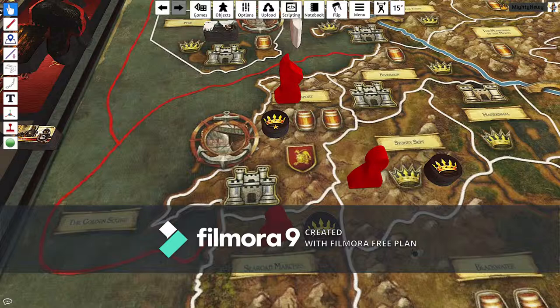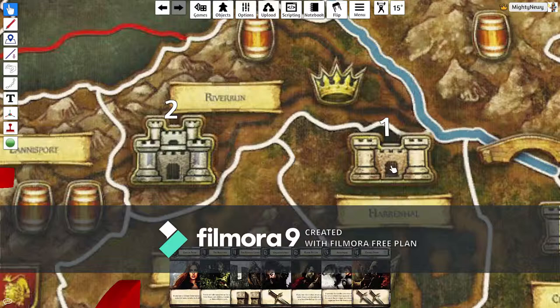On this turn Lannister has decided to consolidate power on a lot of his units. For this one here you'd get one power token. For this one you'd get two because it has a printed crown — one for the crown, one for the token. Over here you can use this to either consolidate and take one power token, or muster two units: two footmen, one knight, a siege engine, two boats, or a combination — basically two points of mustering for a stronghold and one point for a castle.